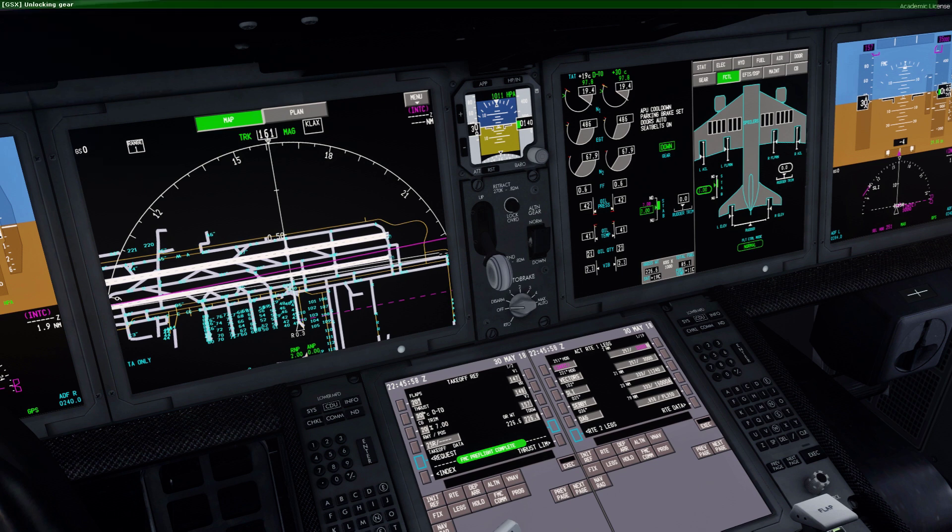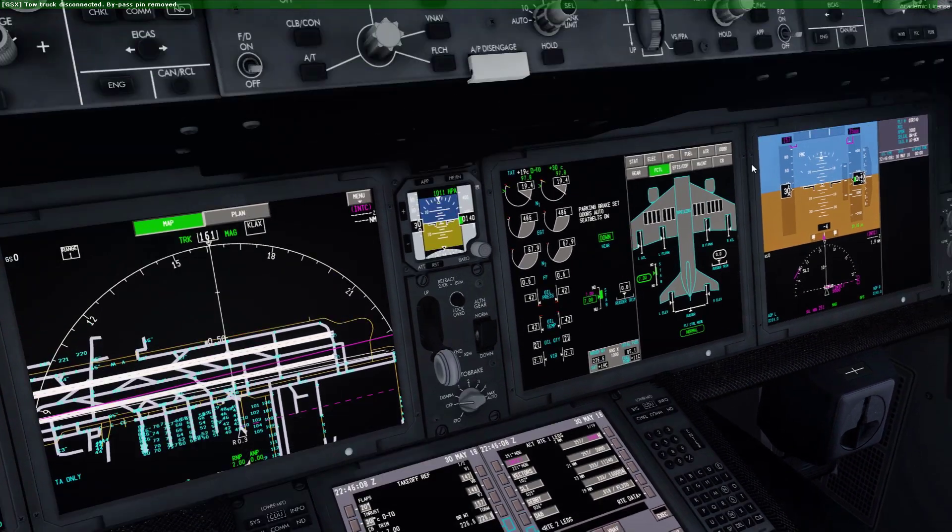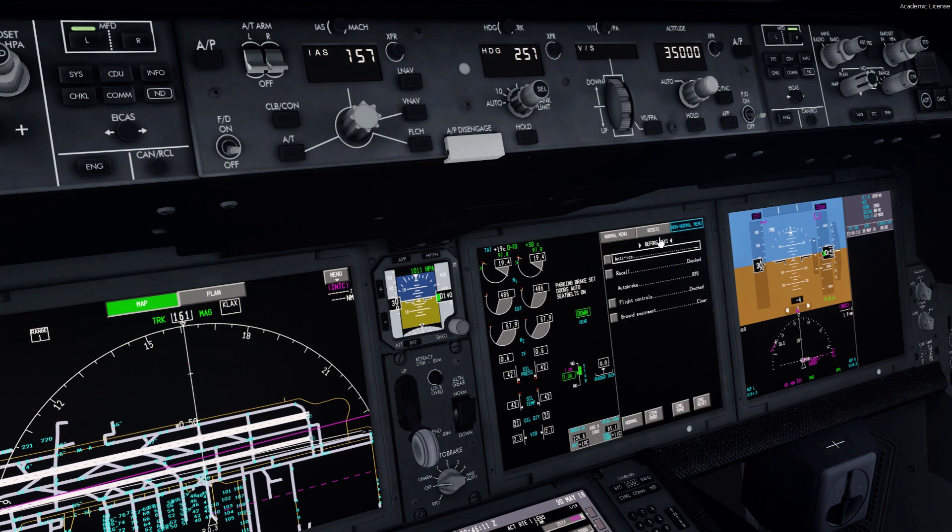Flight control check — full right, full left, all the way down, all the way up, right then to the left. Awesome, that works. Setting the trim to seven. Anti-ice not needed, recalls check — nothing there. Auto-brake set to RTO. Still waiting for ground equipment to clear.